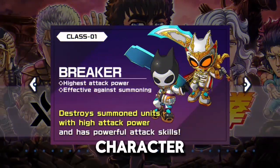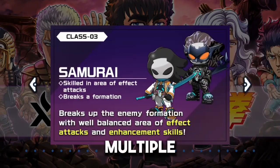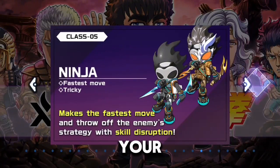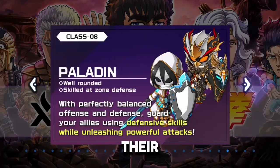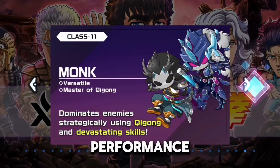Character classes and customization are core to the game. Choose from multiple classes like Samurai, Psychic, and Ninja, and equip your team with a variety of weapons, armor, and special items to enhance their power. Each decision you make will impact your team's performance on the battlefield.